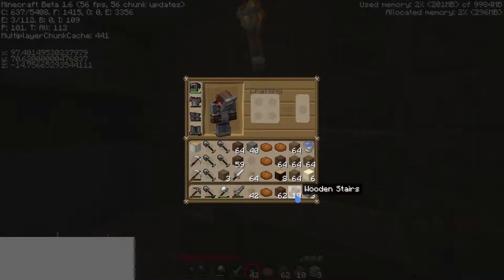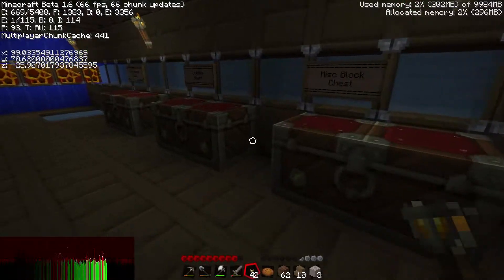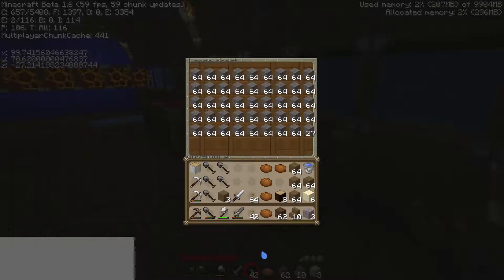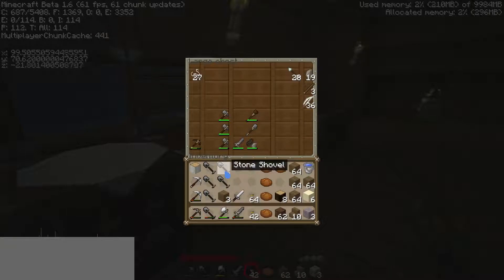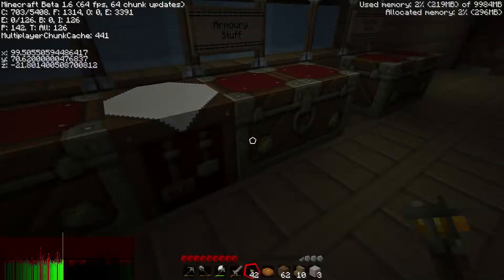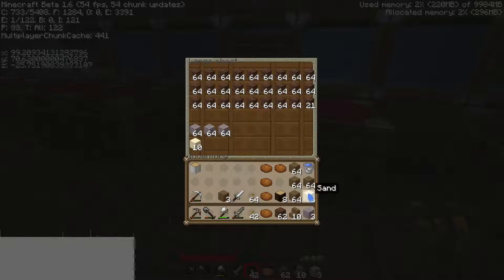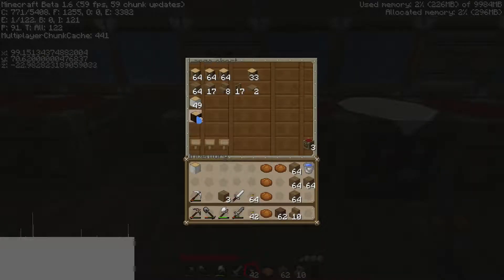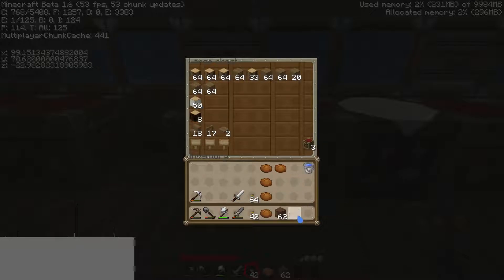Alright, well I guess I'm gonna put my stuff - put the jungle wood away first because I've got my stuff. Dirt, dirt, dirt, dirt, dirt. Miss blocks takes sand and gravel as well. Wood stuff - takes wood, basically. Planks of course. Stairs - I wanna put them all down here because they're not placed yet, they're just stairs. All stairs, mid stairs, if you know what I mean.